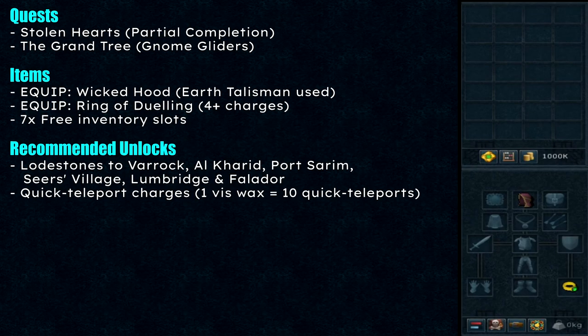Welcome to Benedict's World Tour mini quest guide. The quest requirements are Stolen Hearts partial completion — up to the point where you can access the upstairs of the palace — and also the Grand Tree for using the gnome gliders.